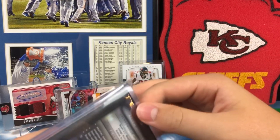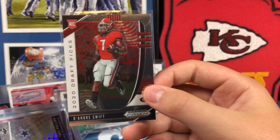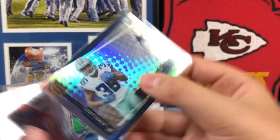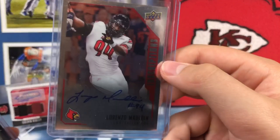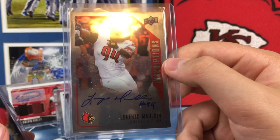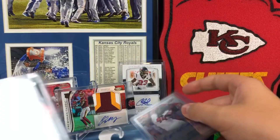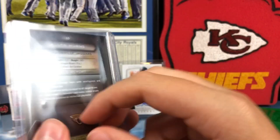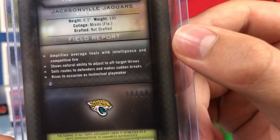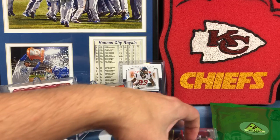Then there's a team pack with some cards. We have D'Andre Swift, Tony Pollard rookie — let's see if it's numbered. No number, just a rookie card. We have a signed Lorenzo Maldon — not sure who that is. And a signed Alan Hearns, out of 98 out of 99 — that's a fun number. Nothing too big in those but now we have the Nuclear main hit.